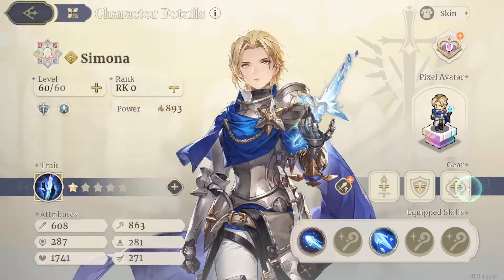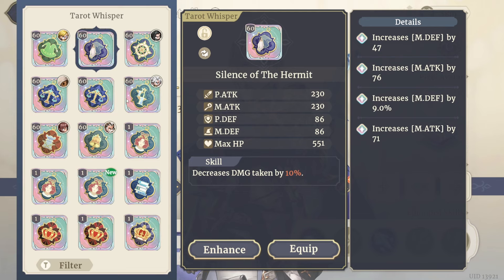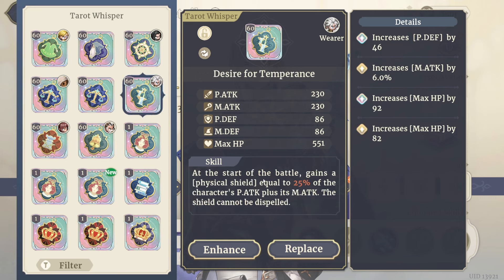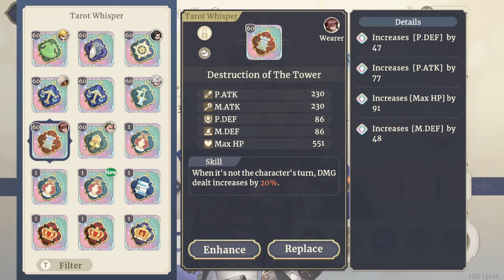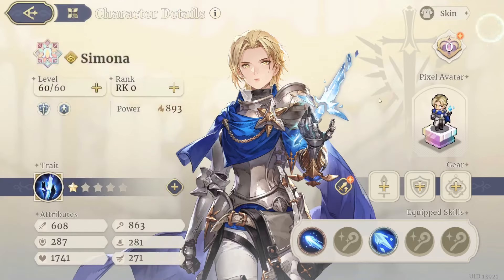Let's check out some Taros. The Fool's Naivety is going to be a good one for defensive builds. Same thing with The Hermit. We don't really care about crit with her. Desire of Temperance is nice since shields are always useful. Dream of the Magician is also good because she has AOE and you're going to be hitting multiple targets. Just go through and build her according to how you plan on using her.